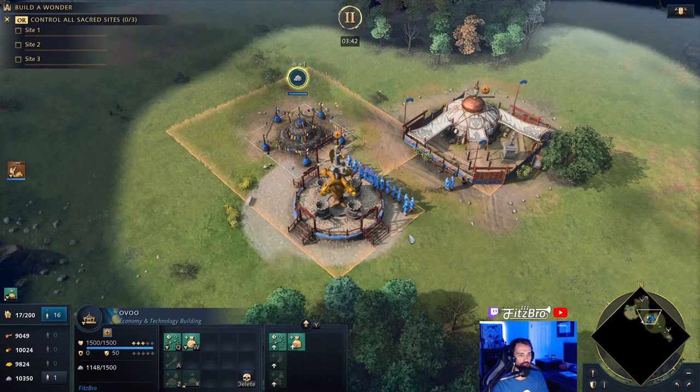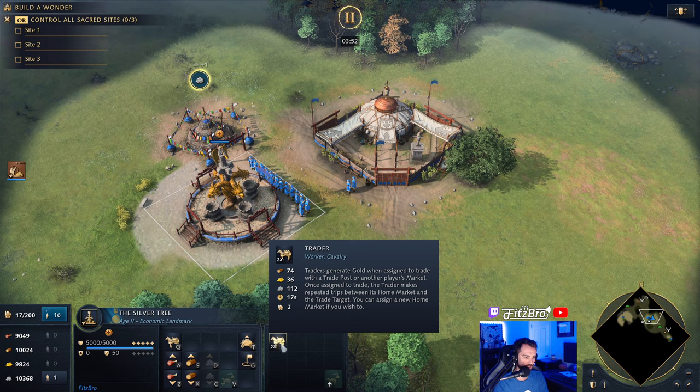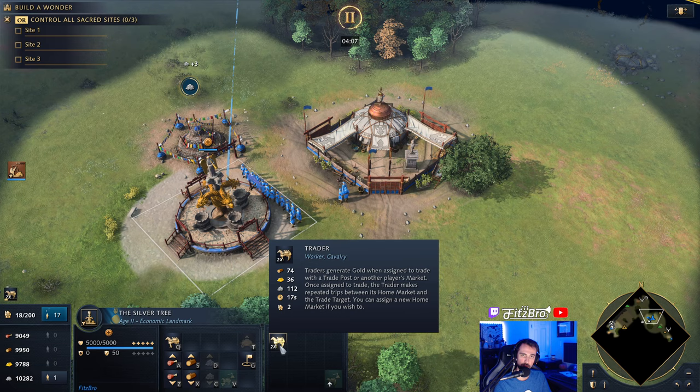What I do is get Superior Mobility while I'm aging up. Sometimes your Ovo is a little further away, so you can instantly pack this up and move it over to the stone so you can produce these traders two at a time. Look how cheap they are — 74 wood, 36 coin, and 112 stone — and you're able to quickly get a lot of traders out on the map.